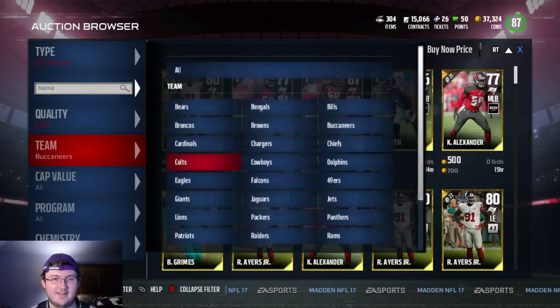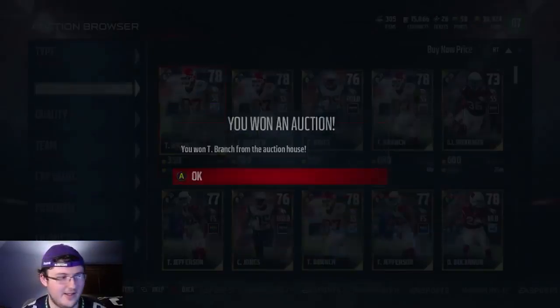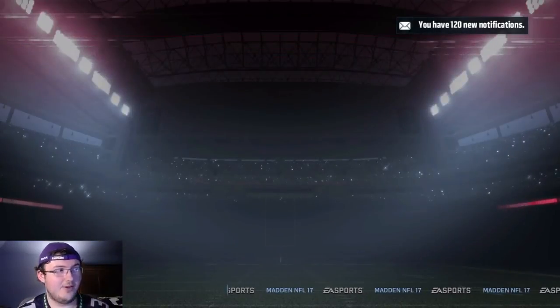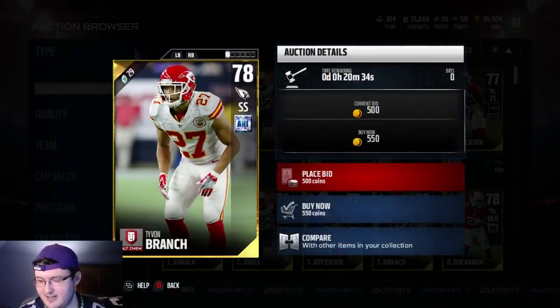This is honestly not even that crazy of a method — you would expect if I'm making this much coins it would be more complex. I might do a little coin counter in the corner of the screen just to show you guys how much I'm actually making off this. Because honestly, I probably shouldn't be buying the 550 cards — I could probably find all these cards for cheaper. People are just throwing these cards up not even caring.